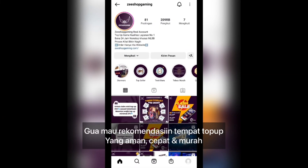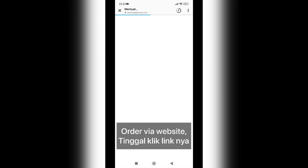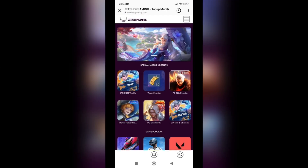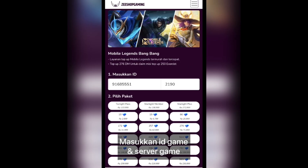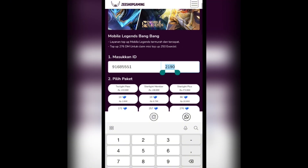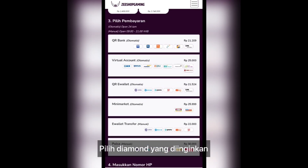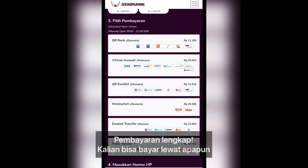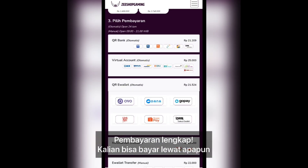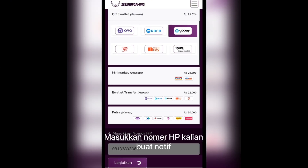Here I want to recommend a top-up place that is safe, fast and cheap — Zshop Gaming namanya. Langsung aja kita order, tinggal klik link website yang ada disini, pilih Mobile Legends, masukin ID nya sama servernya, terus pilih diamond. Disini gue pilih 80 diamond, pembayaran lengkap kalian bisa pilih apa aja, tapi disini gue pake GoPay. Masukkan nomor HP buat dapetin notif.